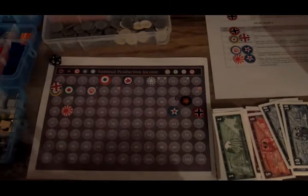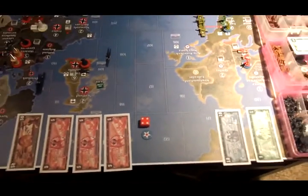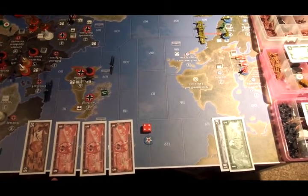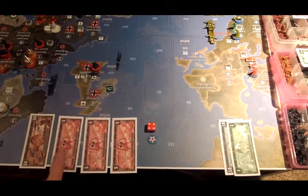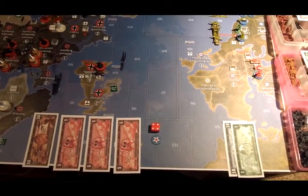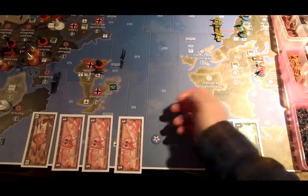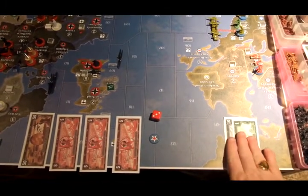The Chinese go from 9 to 10 income. They saved a dollar, so they start with 11. The Americans have a base income of 50 with three bonuses: they'd get 10 IPCs for building in both Eastern and Western U.S., but they only built in Eastern, so just 5. They get 5 for controlling Alaska and islands, and 5 for Mexico and West Indies — 15 bonus total, 65 total. With propaganda they roll 3 extra dollars, giving them 68 IPCs next turn. China will have 11.